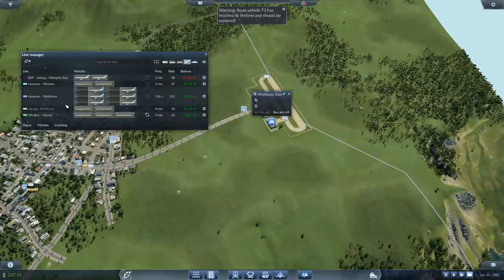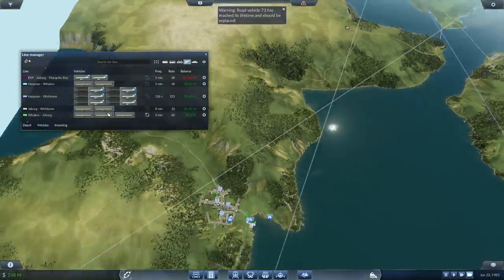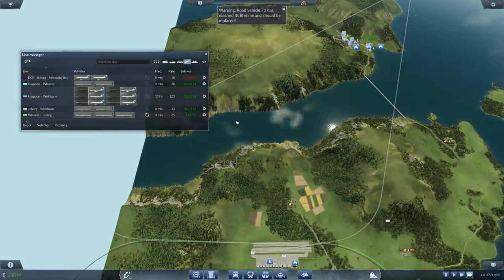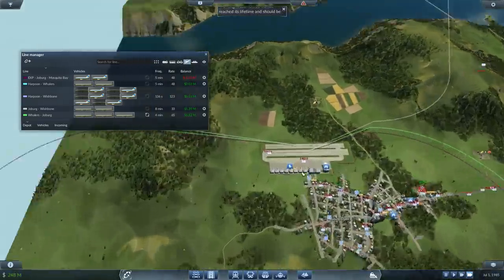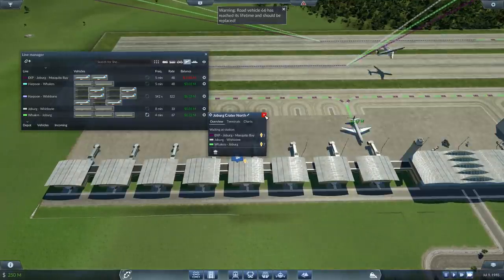How about the other airlines? The Joe Burke Wishbone Line — so that's coming from here going to my new airport. It's bringing in a decent portion of money but not as much as I'm hoping. At the moment we don't have too many people going there. There's an aircraft going there every eight minutes — if I add another one we can push that down to six.